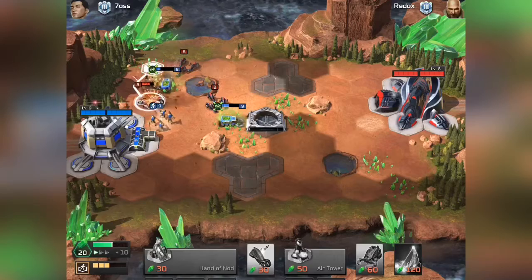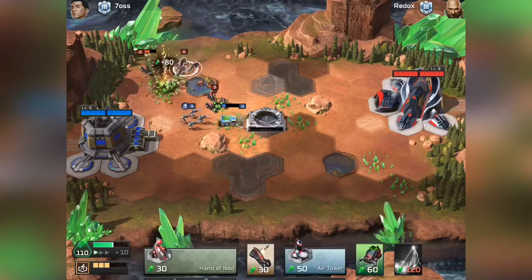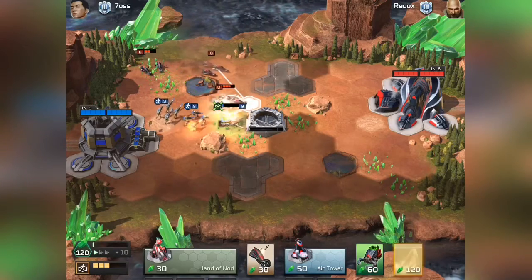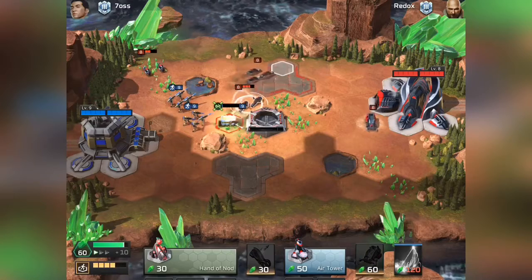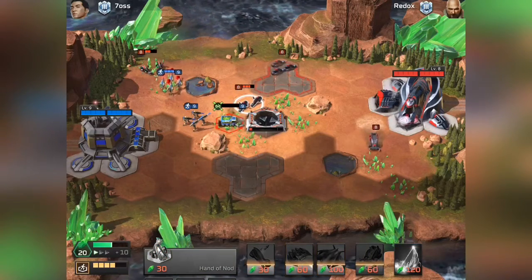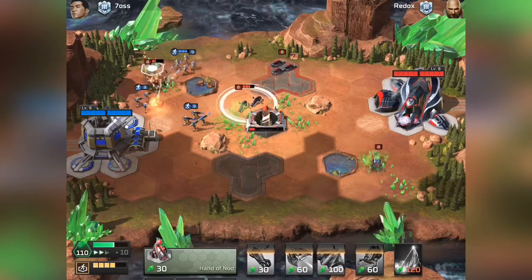We've got some Missile Squads up. Let's do a rotation here — I could have tile blocked them. We're going to go for our own harvester now and a quick air tower. I'm going to get an Inferno Bomber. He's trying to clear out my bikes — he's got a bunch of Missile Squads.